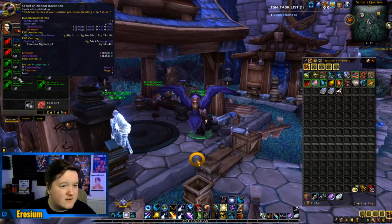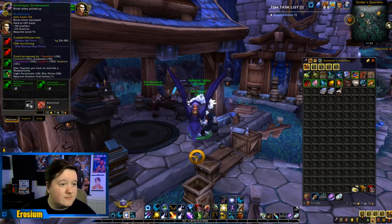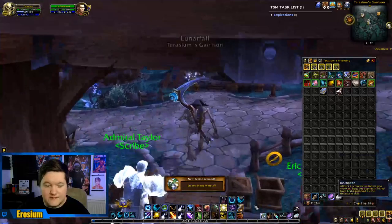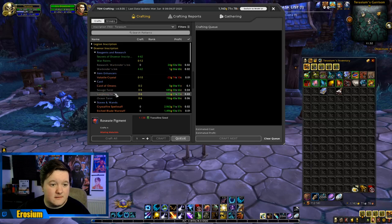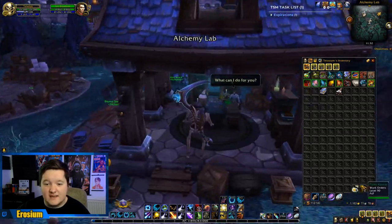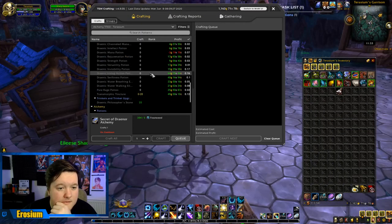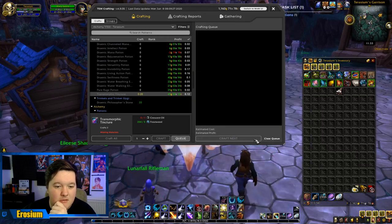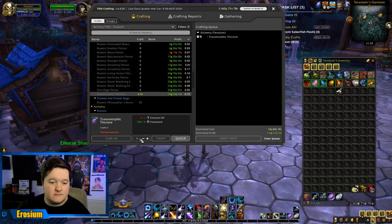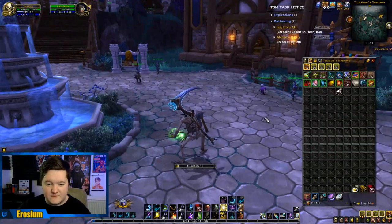I've only got one Secrets of Draenor Inscription available right now. Let's look at what's available - both of these sell when equipped, so let's get one of them. The Etched Blade has a really low sell rate so we're not going to bother making that, but it's still worth getting the recipe each day. Let's get this other one and see if it's sellable - oh they are sellable, big time. They sell really well - let's go for 20 gold. It's saying we need to buy some Crescent Saber Flesh from the auction house, so let's go do that.